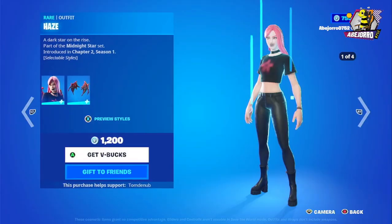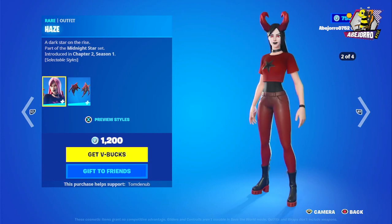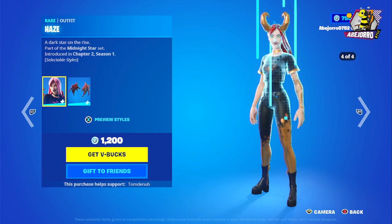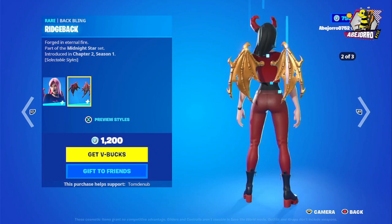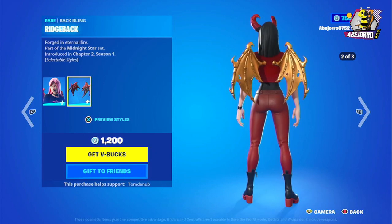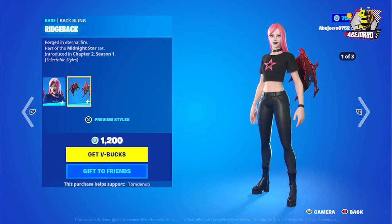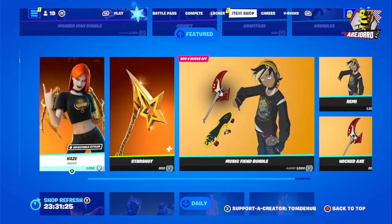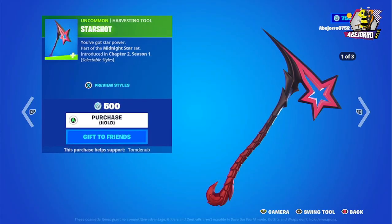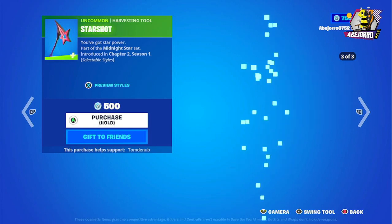Now let's take a look at Haze. She comes in four different styles, with three different back bling styles. The price for this skin is 1200 V-Bucks. Then we have the harvesting tool Star Shot, and the price for this one is 500 V-Bucks.